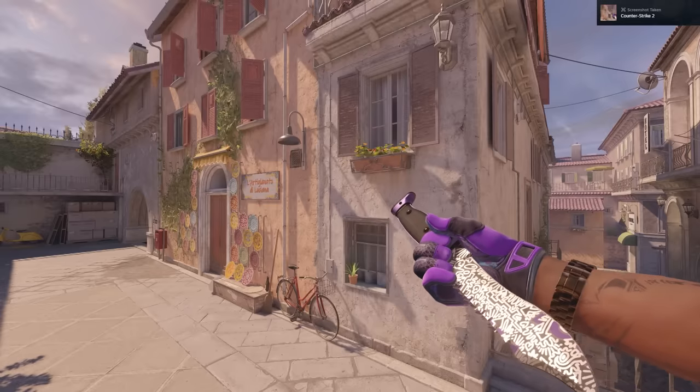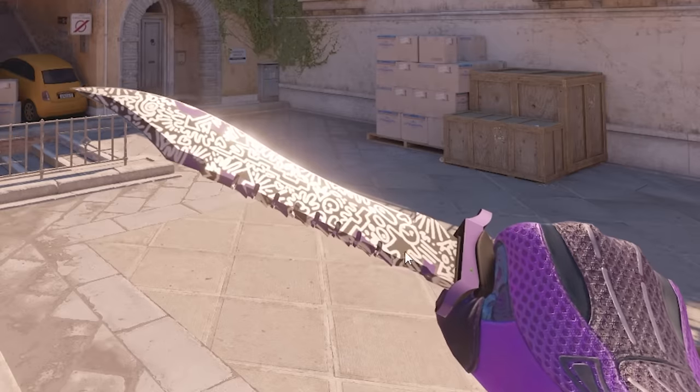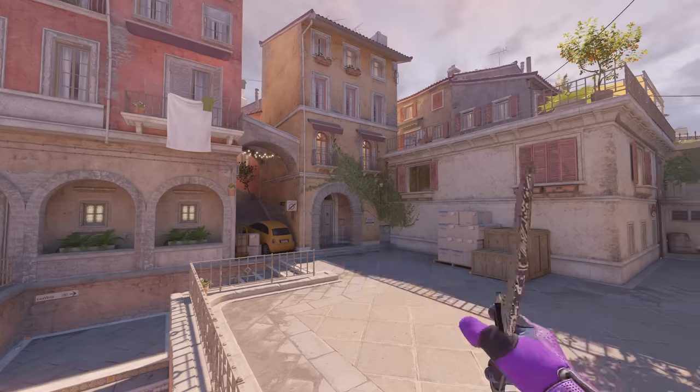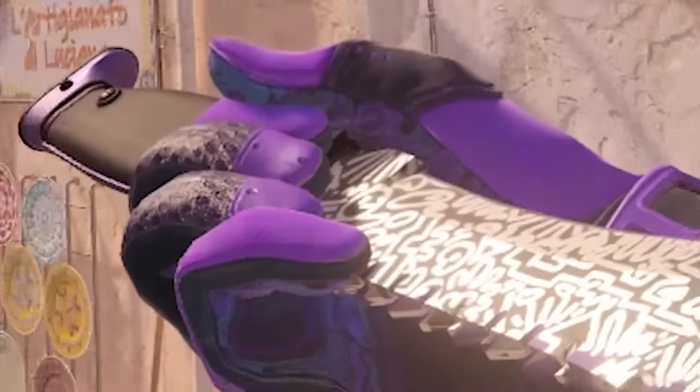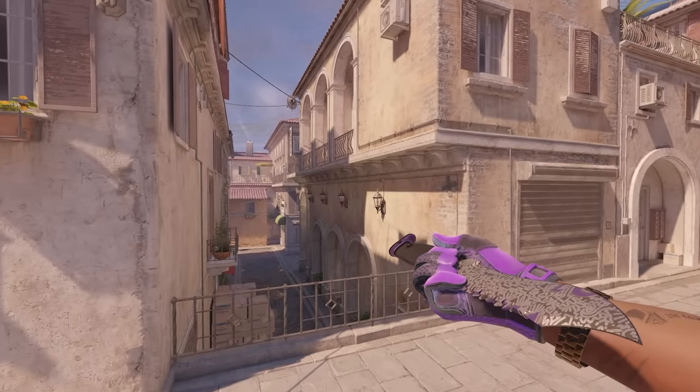Wait, what? That fits so well! There's a little guy on the bottom, do you see? Here, look! No way! And it's mirrored, so he should be on the backside as well. Yeah, look — when you're inspecting it, it's like you're holding hands with him! No way! You have a little friend always! No way!